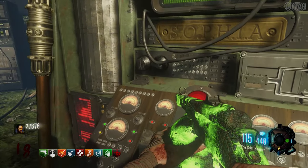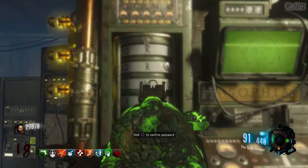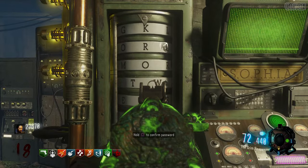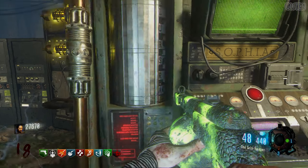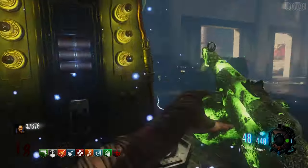Next, make your way to Sophia and interact with her to return the cylinder. This will open a set of dials which you must use to input a password. The password is Kronos and you can turn the dials by simply shooting them. I would recommend either saving a zombie at the end of the round to do this, or doing it while the round is changing, because this whole thing can be a bit finicky. Once you've spelt the word out, interact with Sophia again to confirm the password. This will momentarily freeze the round for her to deliver some dialogue.